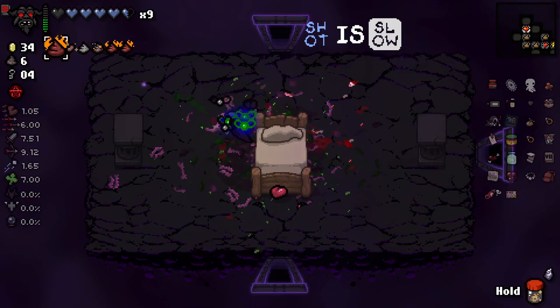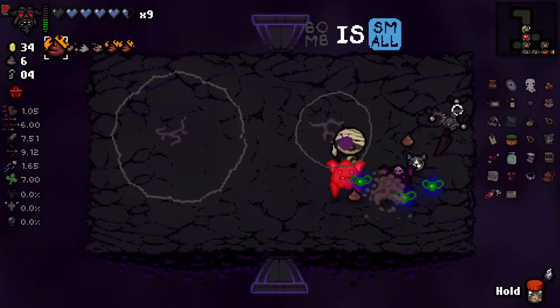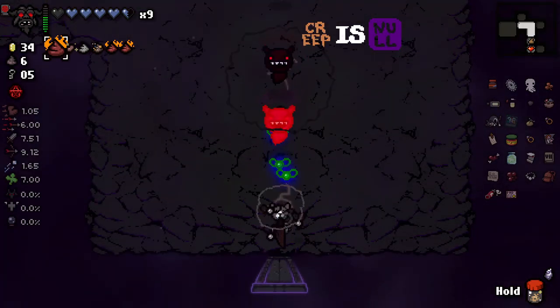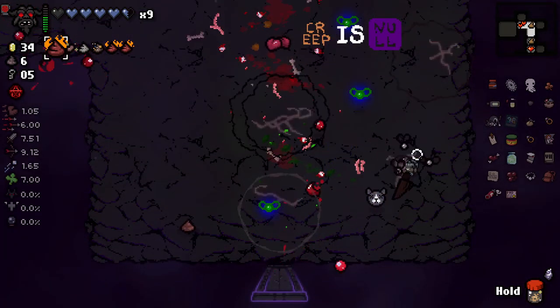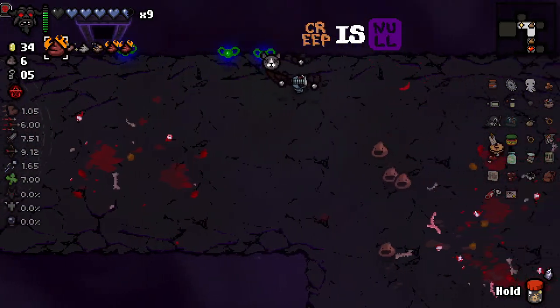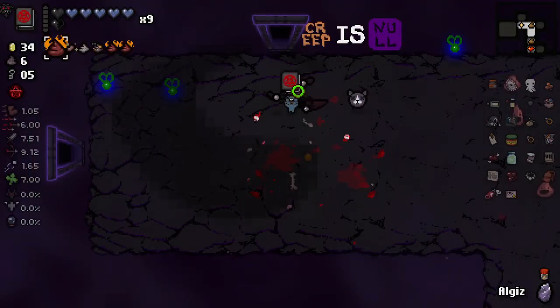Every time I go and do something stupid, like spend a bunch of my HP, the game kindly replies by saying, hey, here's a helping hand. With the amount of luck we've got, we should be getting a few more chests here and there. Apparently not a ton there. Okay, this is an annoying room - I think taking out one is the priority here.